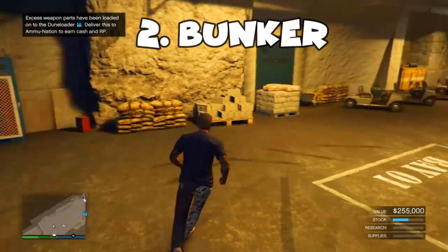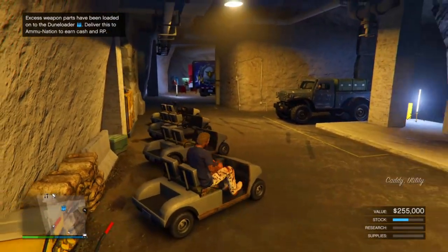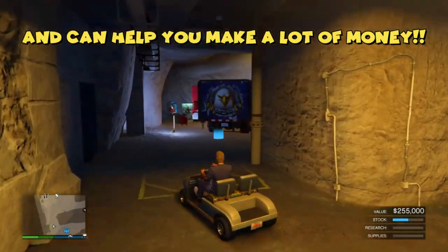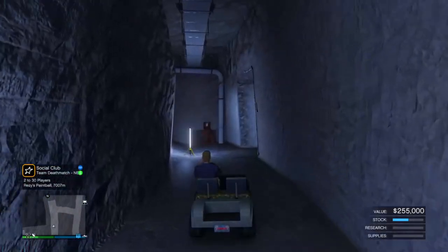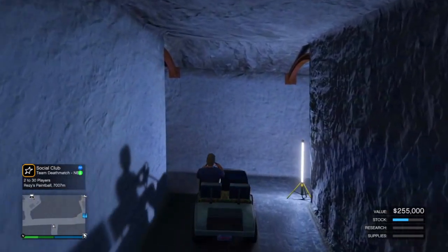Coming in at number two, we have the Bunker. A Bunker serves several purposes and is absolutely a must-have for beginners in GTA Online. It allows players to complete specific achievements and run illegal arms trafficking operations in the Gunrunning business. The Bunker is also one of the best investments you can make — it can serve as a personal resupply hub, a gun locker, and a shooting range with a few easy customizations.